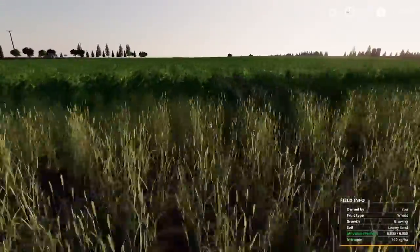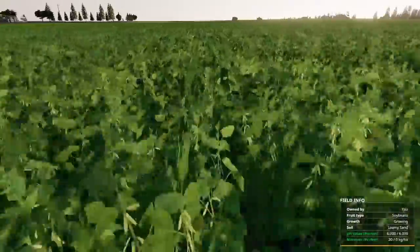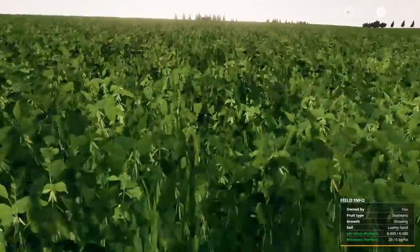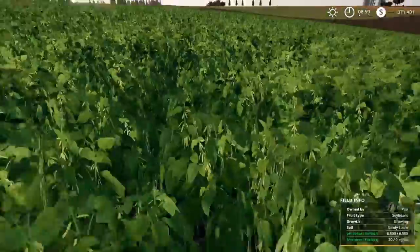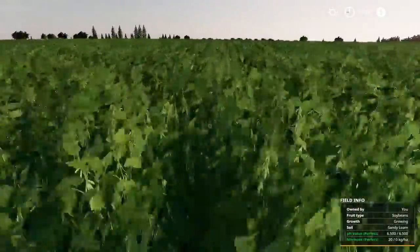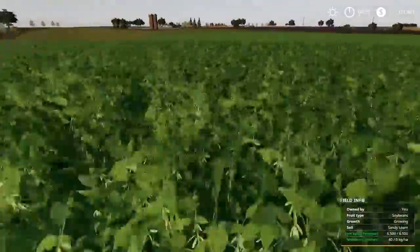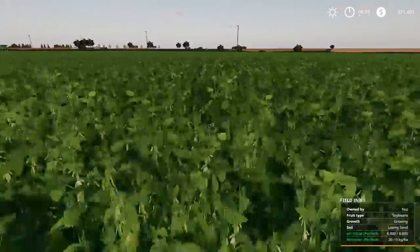For the soy field, we won't get that perfect reading. Nitrogen will be bad in some parts — even at 20 it's okay, but down one end of the field the nitrogen level picks up to 40, giving a bad rating in some areas. So it's not perfect even though it sometimes shows perfect; it flashes up as bad every now and then.